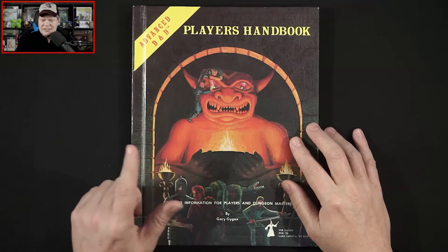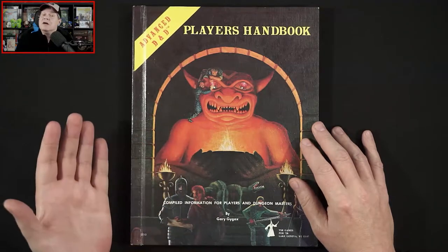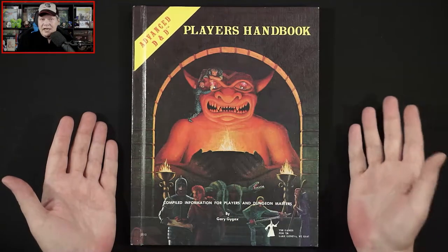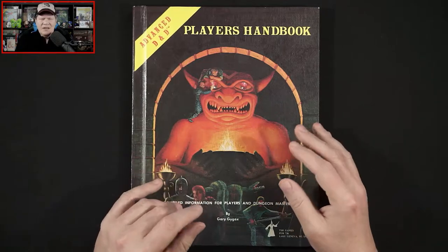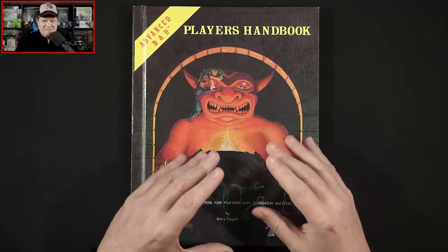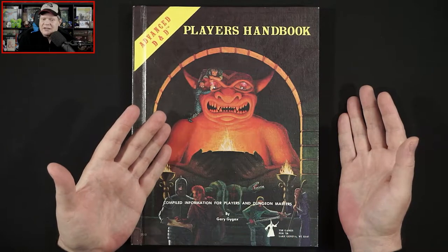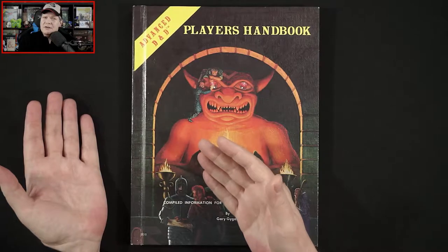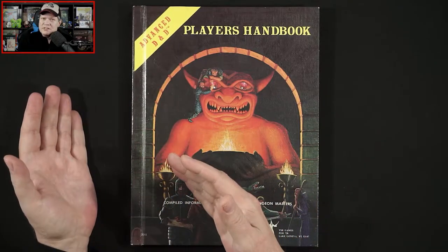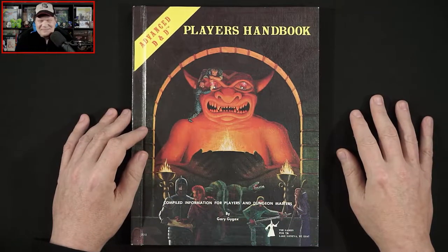This is the sixth printing, which came out in 1980, but the Player's Handbook came out in 78. The Monster Manual came out in 77, and then the Dungeon Master's Guide came out in 79. I've always thought it was pretty bizarre that people got the Monster Manual before the Player's Handbook or the Dungeon Master's Guide — like, here are all these monsters you're going to be using, but we have new rules that you don't have yet.